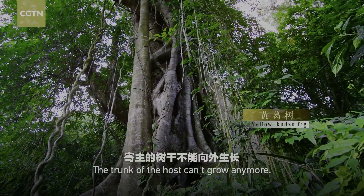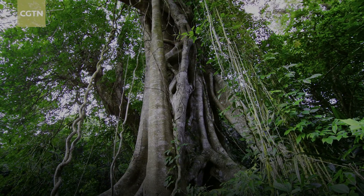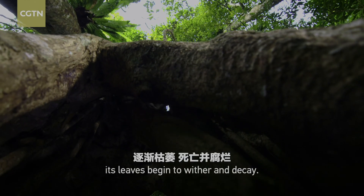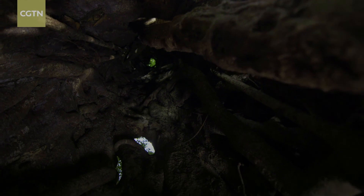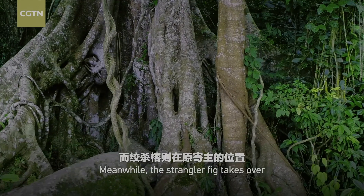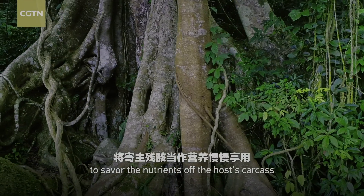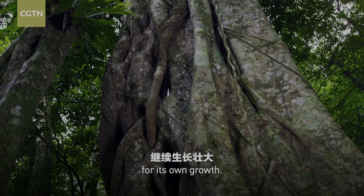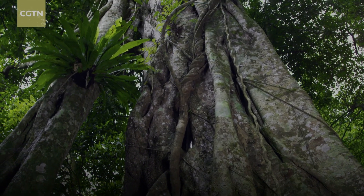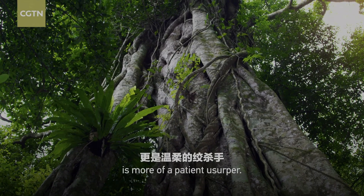The trunk of the host can't grow anymore, being deprived of sunlight. Its leaves begin to wither and decay. Meanwhile, the strangler fig takes over to savor the nutrients off the host's carcass for its own growth. This wise and insidious competitor is more of a patient usurper.